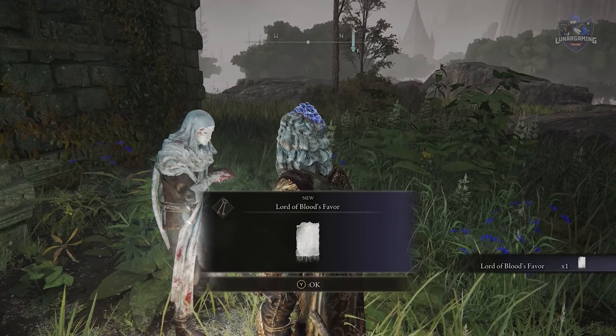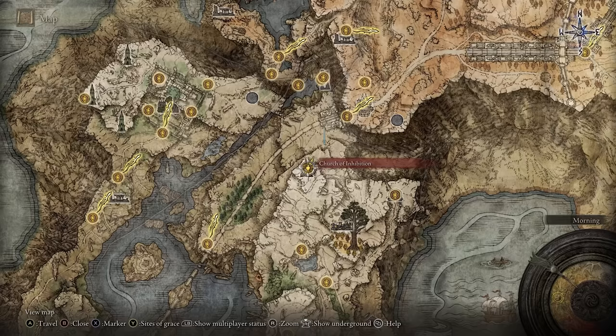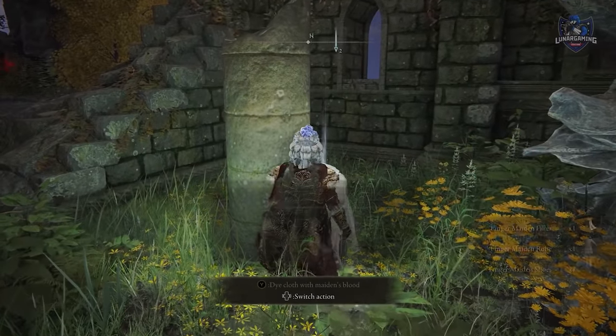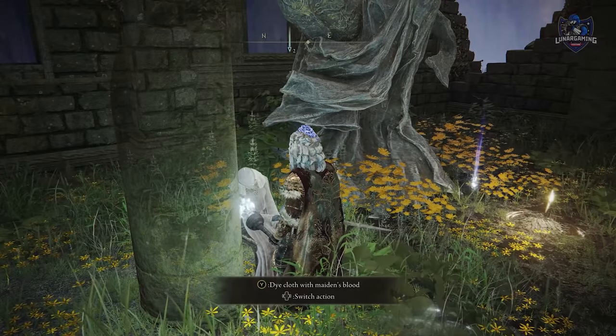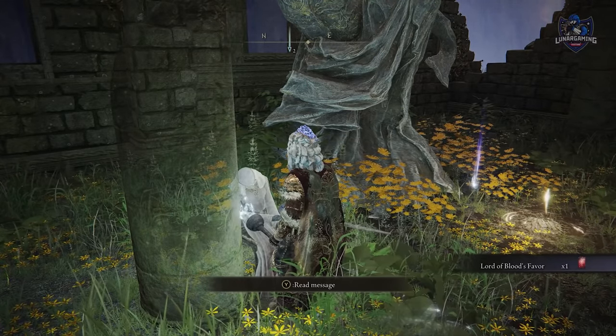Accept and he will give you the Lord of Blood's favourite item, requesting you to soak it in the blood of a maiden. The closest is the maiden in the Church of Inhibition, and that's a good one to get because there is also an armour set you can pick up from that maiden. You then soak the blood and return to Var. You access it by heading left from the Glen Lift and up the hills. However, you can use any dead maiden you find in the game.